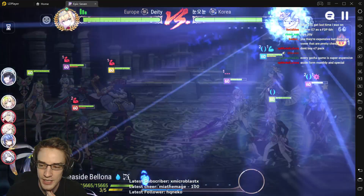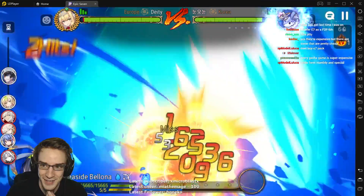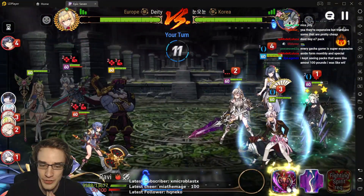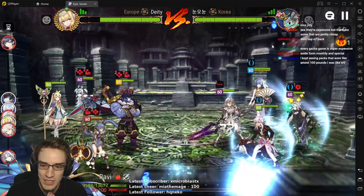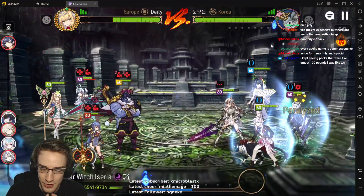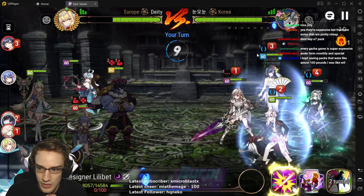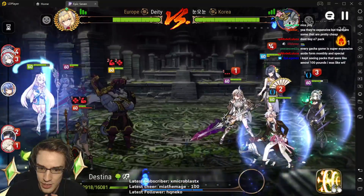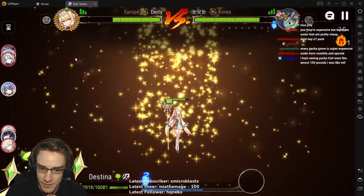Wait, my Destina S3 - wait, he soulburned this? This is bad. I gotta go for the stun on SSB, right? We have to just pray. Didn't get it. Our turn cycling is crazy right now. Am I gonna be able to get back into it? She's two turns away. Destina's still three turns because she's not moled. This is so hard. I don't think I can rotate fast enough before my Ravi does, because Ravi's unhealable.